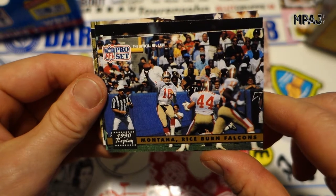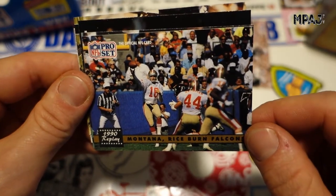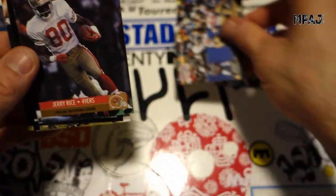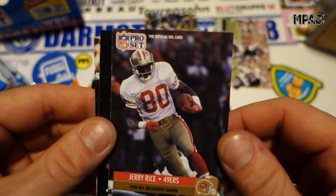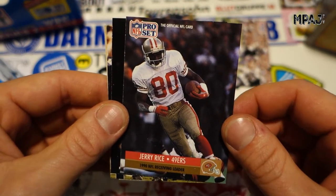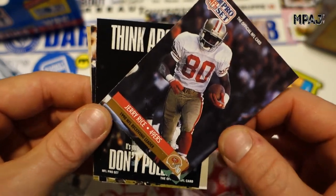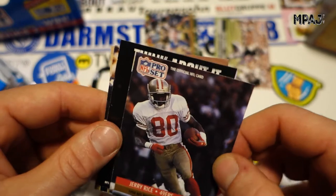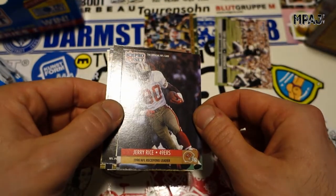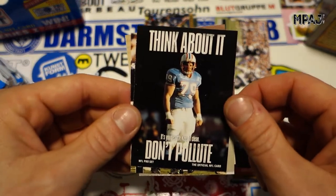Joe Montana, Rice, Falcons — really cool, that looks to be Jerry about to get hooked up here, very cool-looking card. And right back there — boom — Jerry Rice, 1990 NFL receiving leader. Really cool card, a little bit chewed up, not so clean. That's a problem when the corners are a little bit darker. You can see how badly the card is cut, but still cool. Jerry Rice — put that over there.